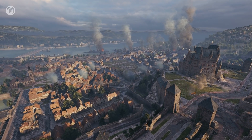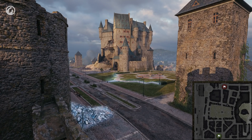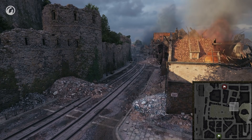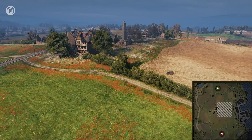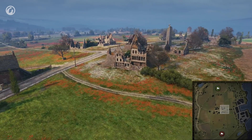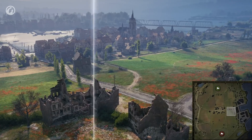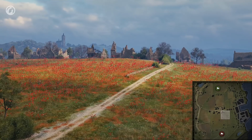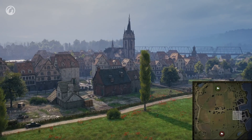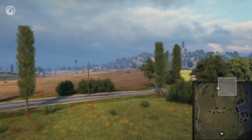Balance improvements have been made on four maps. On Himmelsdorf, the bottom team had the advantage. The main changes have been made to the castle area on the hill and the tank alley, and several new positions have been added for the top team. On the Fisherman's Bay map, the top team area has been changed. Now, vehicles moving to the town will not be spotted as frequently. At the same time, the town area will become more secure, as shoot-throughs from the map's center have been removed.